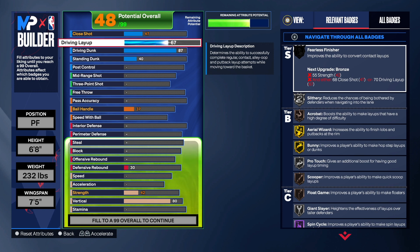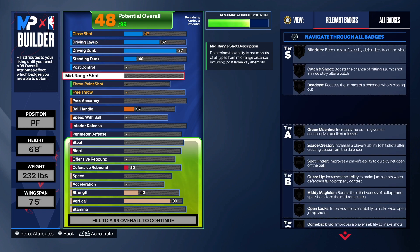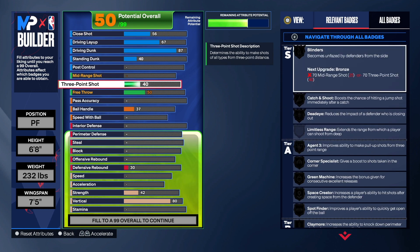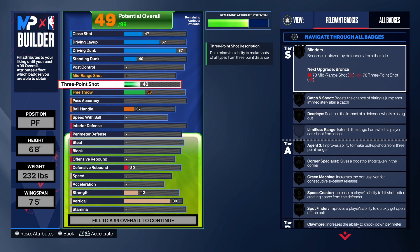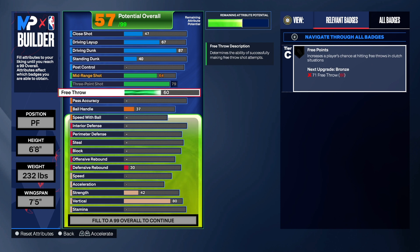We're gonna get Fearless Finisher once we take the strength up — actually, we're not gonna get Fearless Finisher because you need strength and close shot or drive and layup for that, so we're not worried about that badge. Now for shooting — the three-point shot is a 79 and the mid-range shot is a 64. Free throw is a 68.